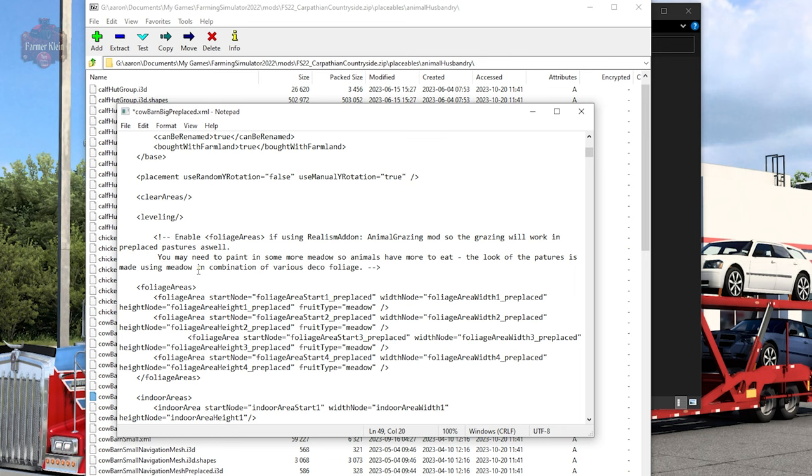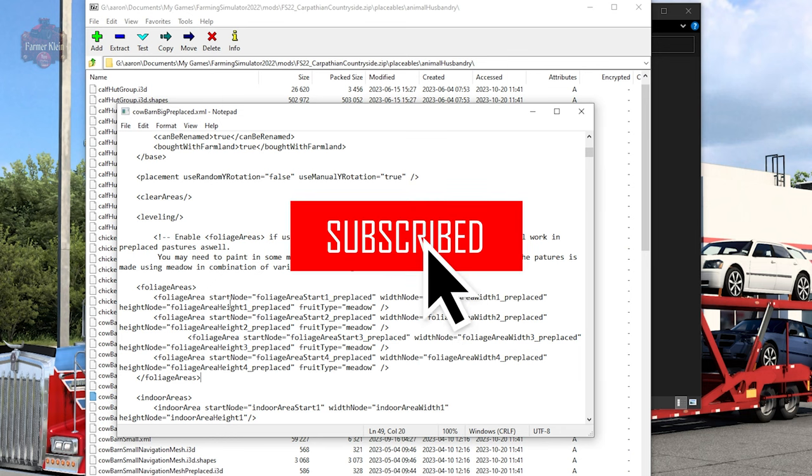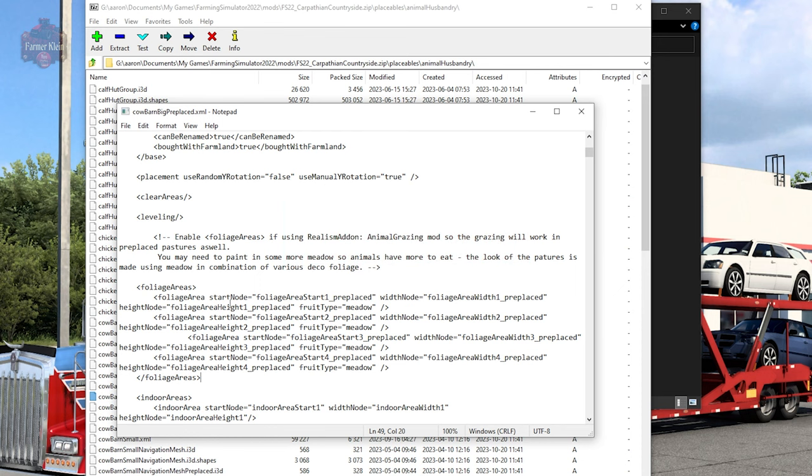There is a note on all of these files: you may need to paint in some meadow so your animals will have more to eat. The look of the pastures is made using meadow in combination with various deco grass. Depending on the number of animals you have in your pens, there may not be enough edible grass in the foliage areas as the map is currently presented, because those animal areas are set up for aesthetic appearance rather than maximizing the amount of grass available. You may need to go into landscaping mode and paint in additional grass.